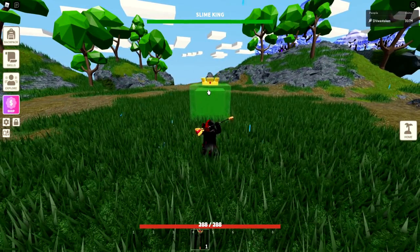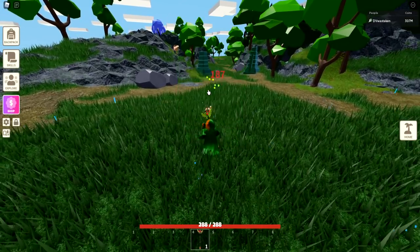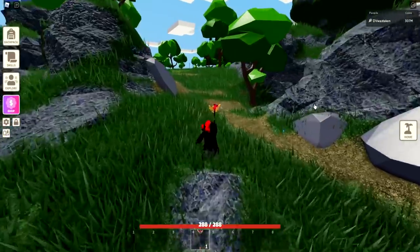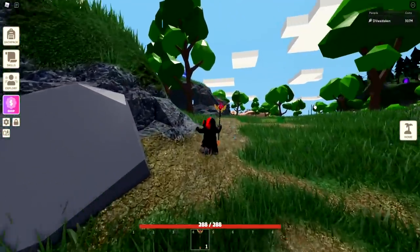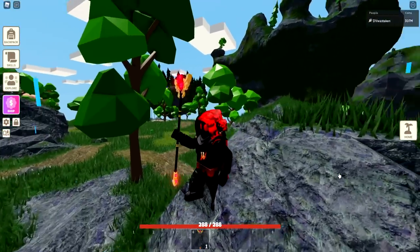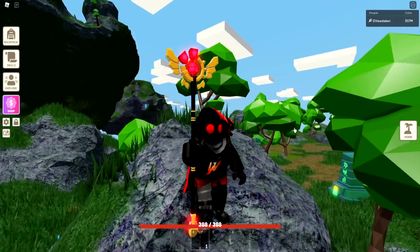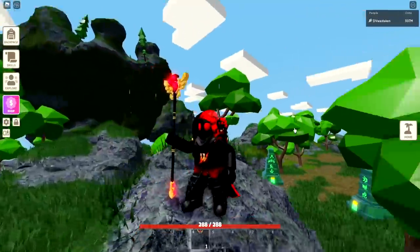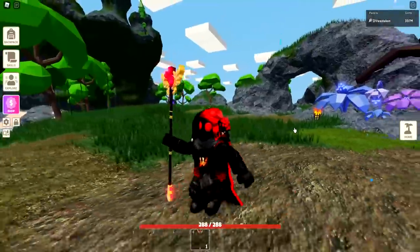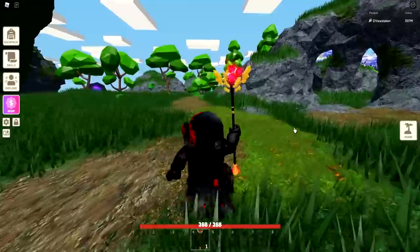With the Ruby Staff, you can just keep grinding — next mob, next mob, next mob. He's attacking me but I'm healing myself. I'm still at 288 out of 288. Get a Ruby Staff as soon as you can. Instead of grinding for it, I'd advise just buying it off one of these player Islands. It is not cheap — you're probably going to need at least a million, maybe 2 million, depending on where you're buying. Keep an eye on prices.